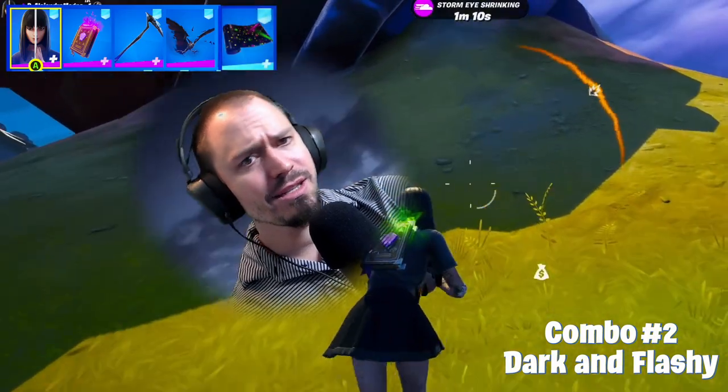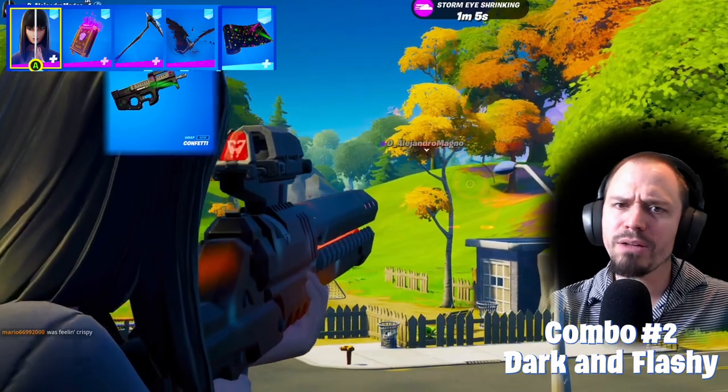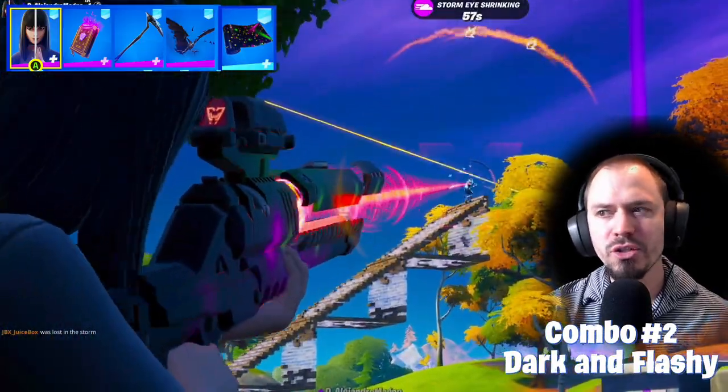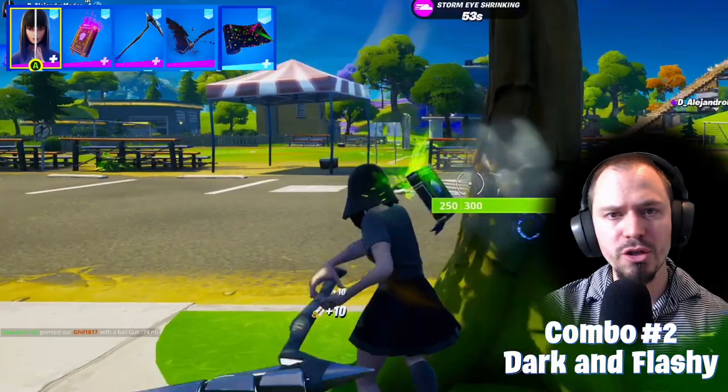Finally, the wrap is called Confetti. This one was free — it was unlockable in the Operation Snowdown around last Christmas. It fits pretty well with the dark and flashy theme. If you pay close attention, you'll notice the main colors on the wrap are almost the same as the ones on the back bling. And that wraps it up for combo number 2.